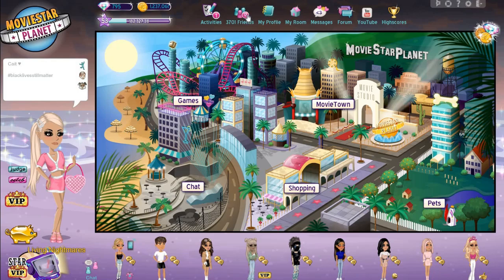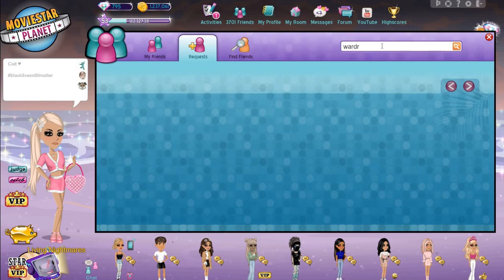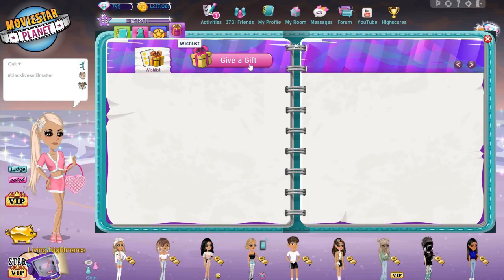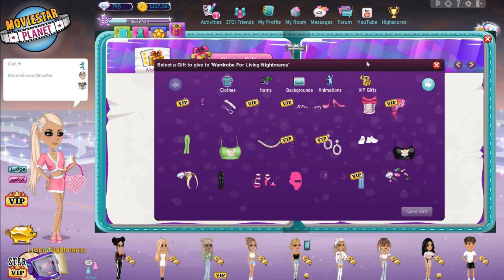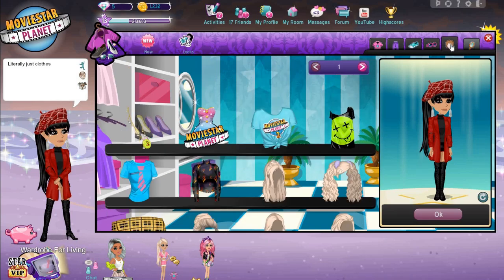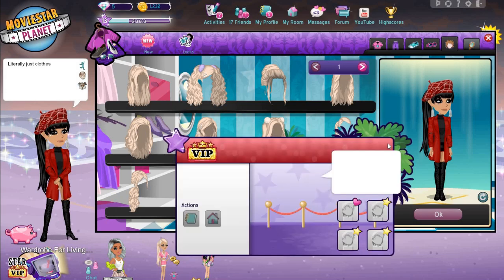The first glitch is sending VIP or diamond items to non-VIP players. I think this glitch was patched early this year — early 2020. Before this glitch was patched, you were able to send VIP or diamond items to players that you weren't supposed to be able to send them to. I'm on my account wardrobe for Living Nightmares — this account has all of my items that I didn't want in my main's closet so it looks cleaner.